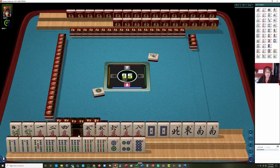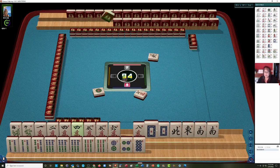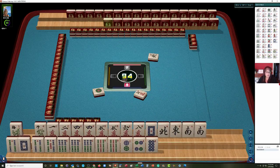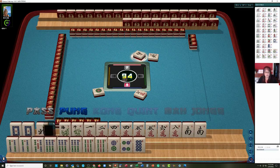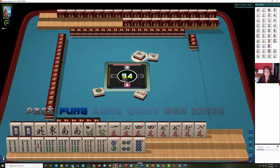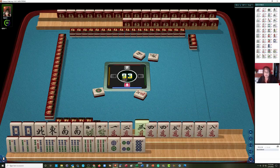Here's another 4. We have 4, 5, 4, 5 — lots of 4s, no threes. Let's discard the 7 crack. Now let's separate the winds and dragons over here. We kind of have three different potential categories. South was thrown, and I would not take that. Our opponent is discarding winds, so we may not be able to do anything with winds.